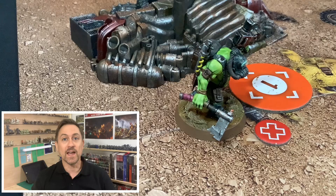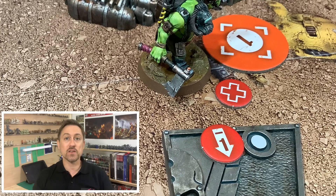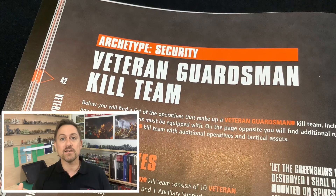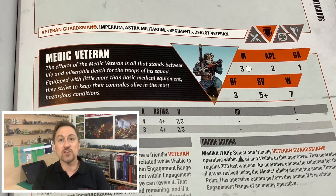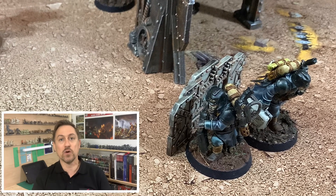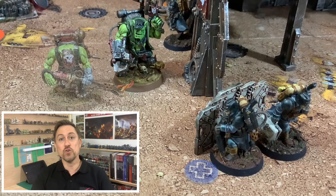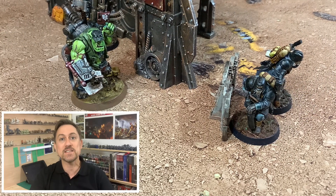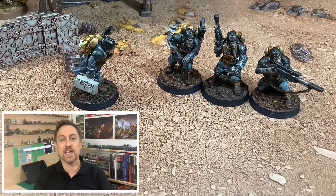Injuries seemed to play a big part in the game too. As operatives were getting injured that was limiting how much they could move — losing one pip from their movement — and also losing some of the attacks they could make. That's where I think having the Death Corps of Krieg would be good, because you can bring the medic in and take them out of injury status. A really good tactic they used was pairing the medic with the plasma trooper — those two together were a great duo. The plasma was doing a lot of damage, going up and down, taking wounds, getting set on fire, but the medic kept bringing him back and allowed him to keep punishing the Orcs.